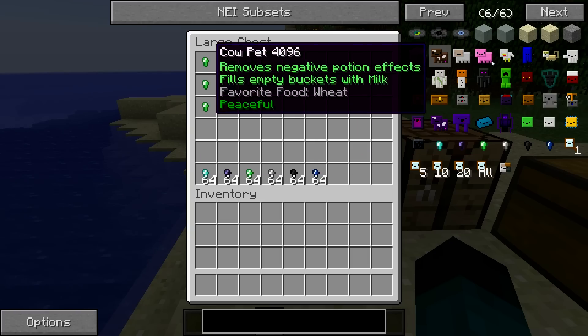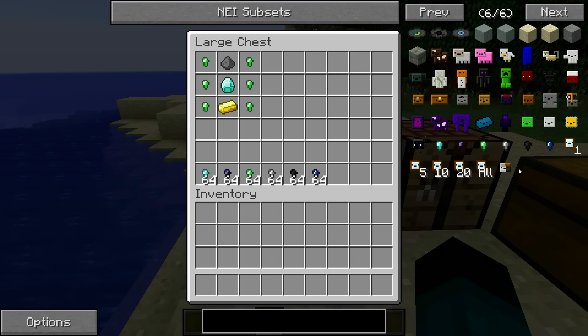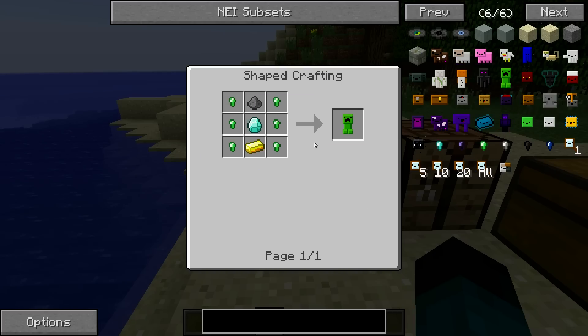You need to go into your NEI or the forum link in the description below and check which nuggets coincide with the pet you'd like to create. For example, the creeper pet requires six emerald nuggets, a gold ingot, a diamond, and the creeper's food which is gunpowder. The food always goes at the top, there'll be different nuggets required, and of course an emerald and a gold ingot.